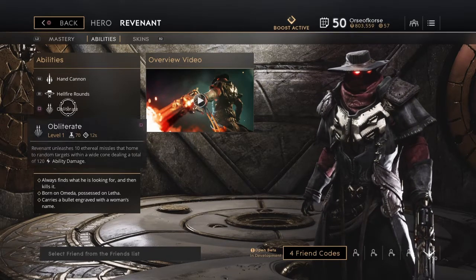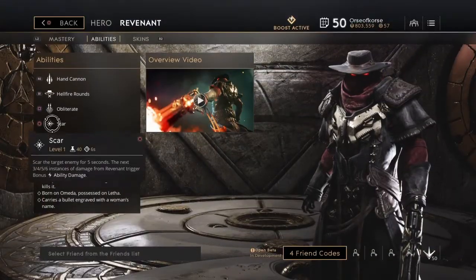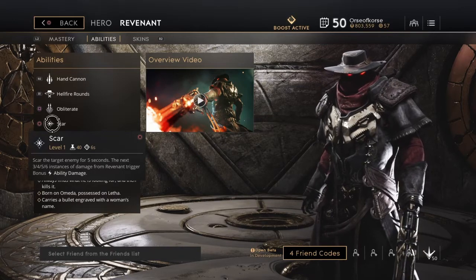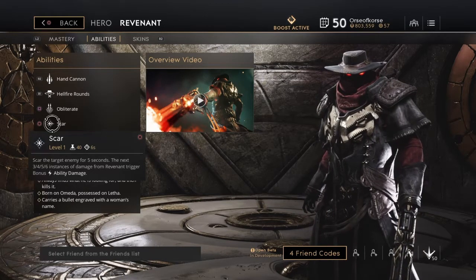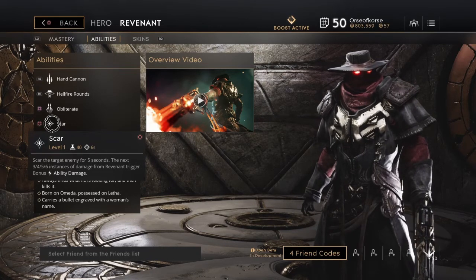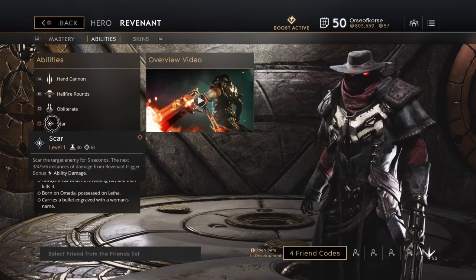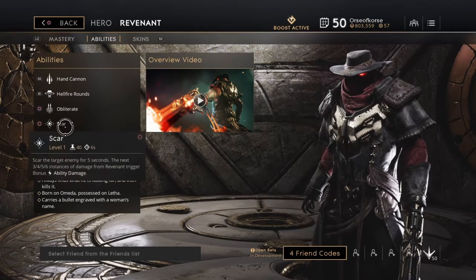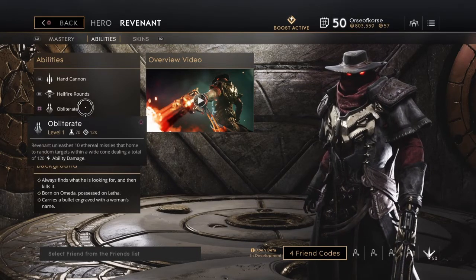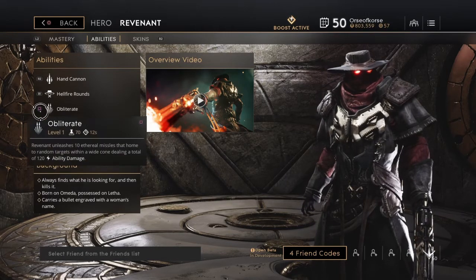The next move is Scar — scar the target enemy for 5 seconds; the next three, four, five, or six instances of damage from Revenant trigger bonus ability damage. This move is very good to combine with Obliterate. You throw the Scar, hit them with Obliterate, and it does tons of damage. Definitely two shots from the Hand Cannon plus the Scar-Obliterate combo — it's a wrap.